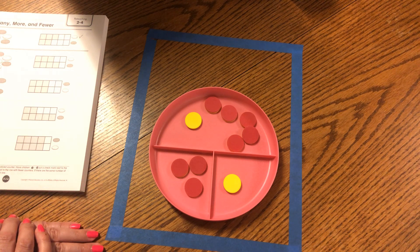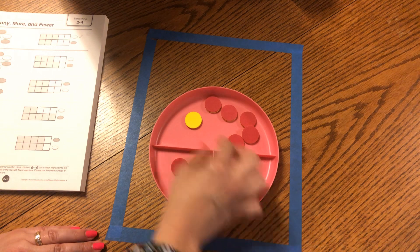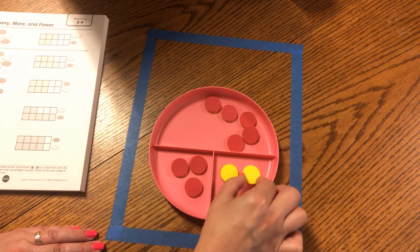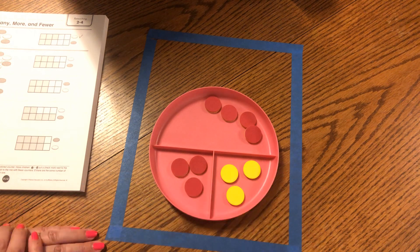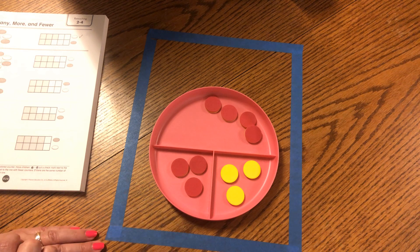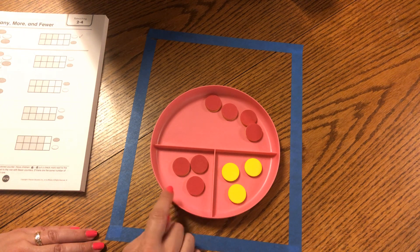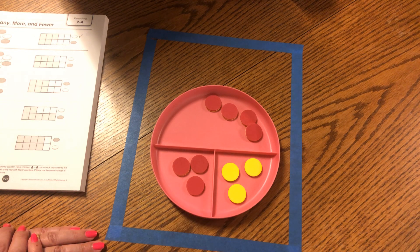Now, what is this 'as many' word that we're going to use? As many. Well, that means that if I put three red dots on the left and three yellow dots on the right, I have as many yellow dots as I have red dots. Let's make sure. One, two, three. One, two, three. I have as many yellow dots as I do red dots. That's the same, isn't it? So you can see, boys and girls, that saying 'as many' is exactly the same as saying 'same as.'